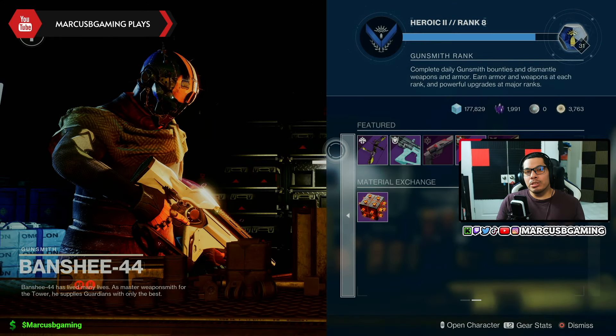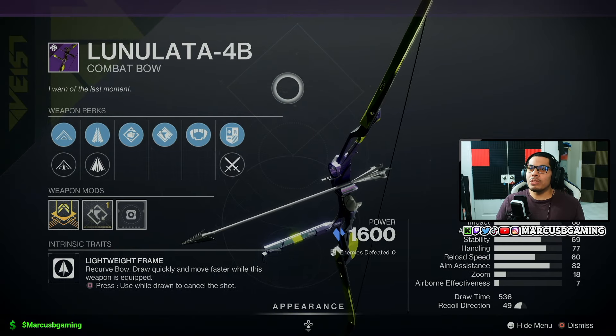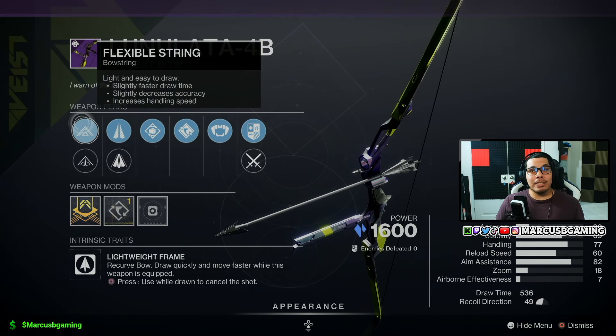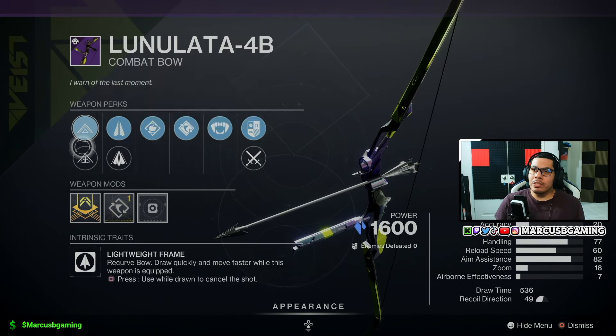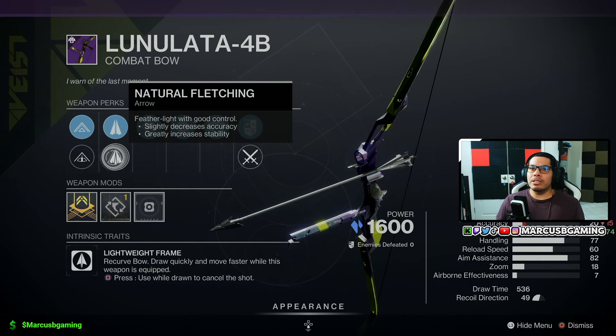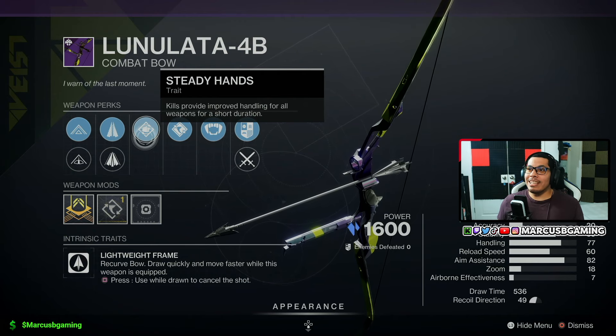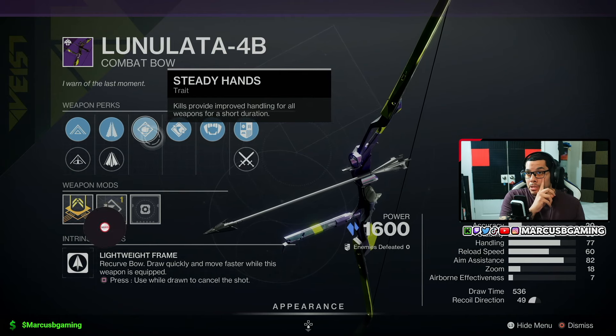Hey, good people! If you're curious, new to the game, or just want to know — Banshee today has a Lunalata 4b, a stasis bow, with Flexible String or Polymer String, Carbon Arrow Shaft or Natural Fletching. Steady Hands will give you more handling for all your weapons right after a kill.